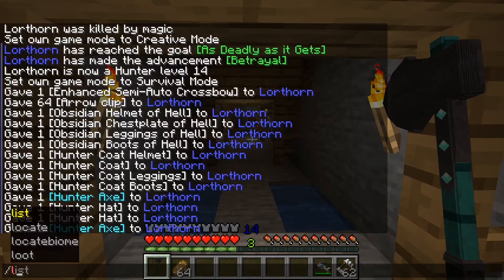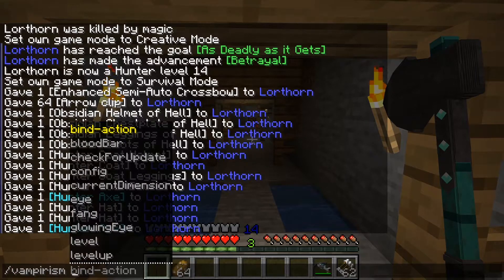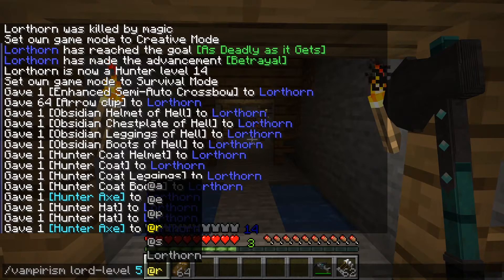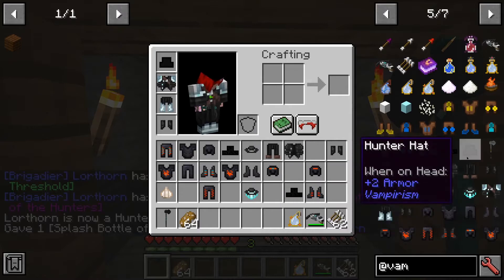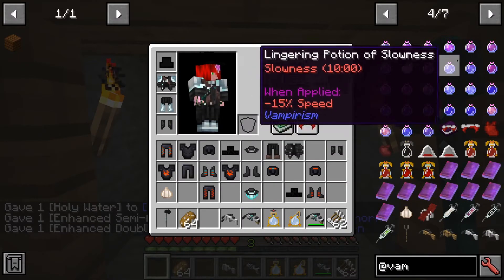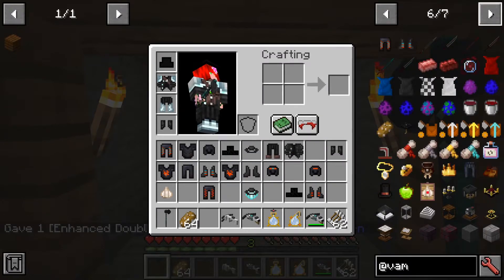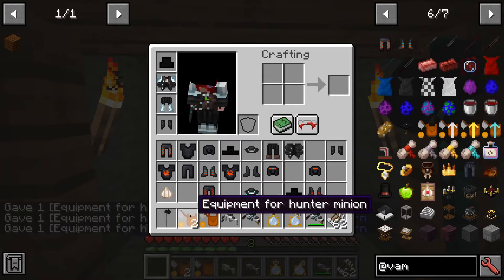Then of course there are the vampire hunter lords. Much like there are vampire lords, there is vampirism lord level five for Glothon. They've got their own list of lordy levels, holy splash potions, holy water, normal enchanted semi-automatic crossbows, crossbows that fire three shots at once, blood potions, and the vampire hunter equipment gear. So you can recruit vampire hunters to your cause.